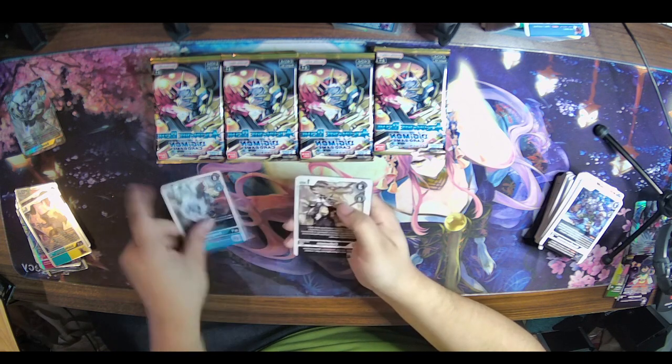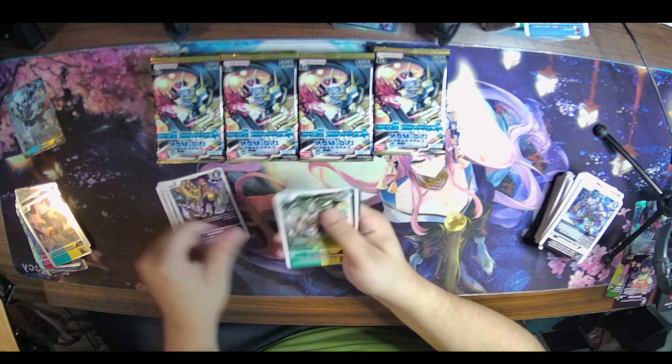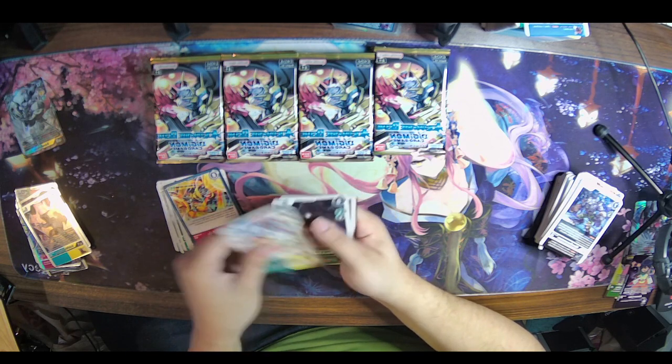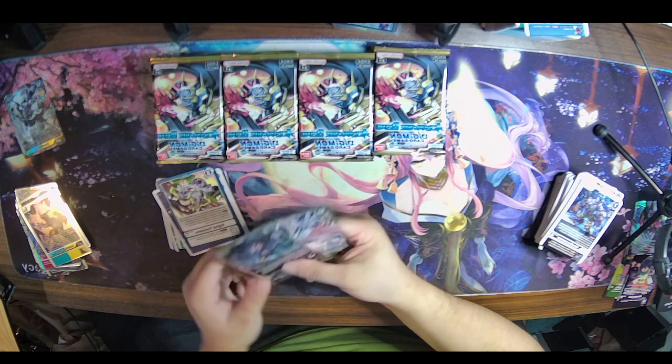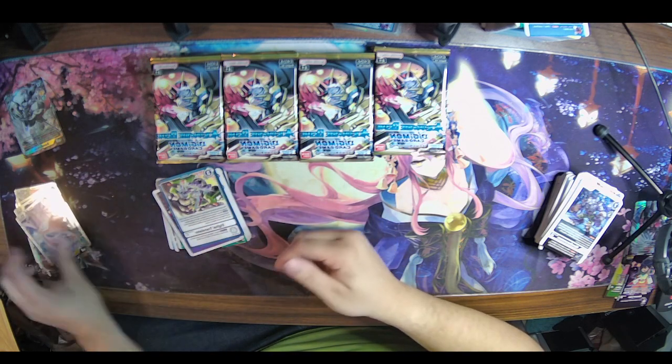Gaogamon, Gabumon, Terriormon, Peckmon, Antylamon, Trident Gaia, Tarurimon, Black Rapidmon, Pinamon, Digital Translator — Falcomon is our first rare and Cherubimon is our second.